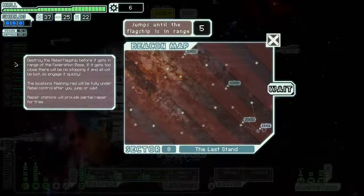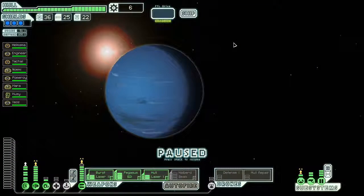Destroy the rebel flagship before it gets in range of the Federation base — if it gets too close, all will be lost. Repair stations will partially repair us between jumps. The flagship is over here and I have to defeat it before it jumps all the way to the base. My strategy is simple: we're going to rush him. I've got the power to take him out.